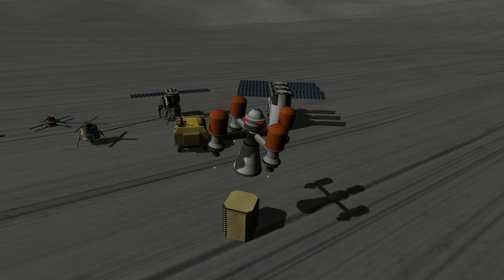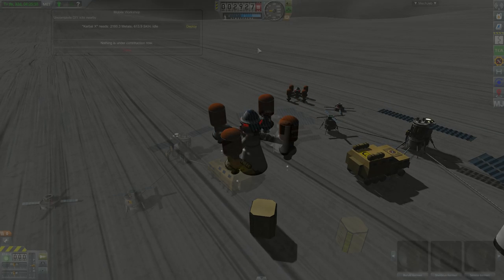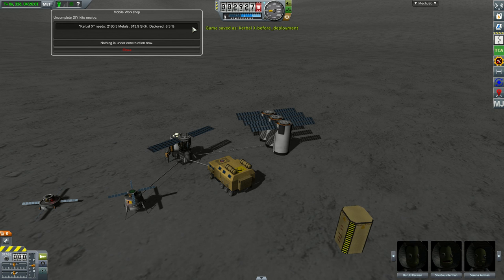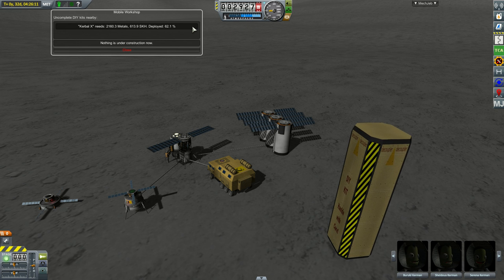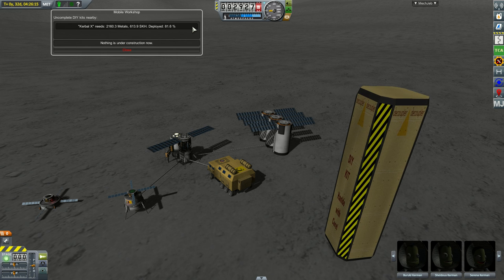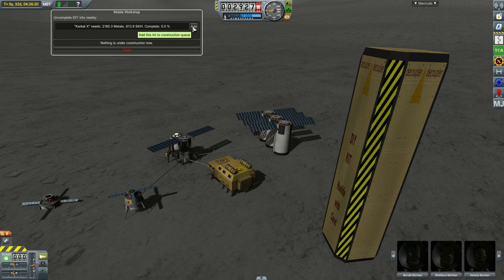When you place the container at the right spot, you will have to deploy it. For that you need a working workshop. Here is another part that we provide: the mobile workshop, this yellow truck. But almost any crewable part will do. A deploying container gradually grows to its final size and then is fixed to the ground so it cannot be moved, only destroyed.